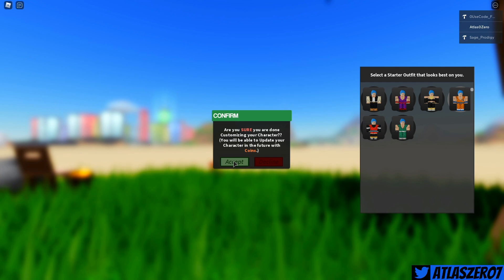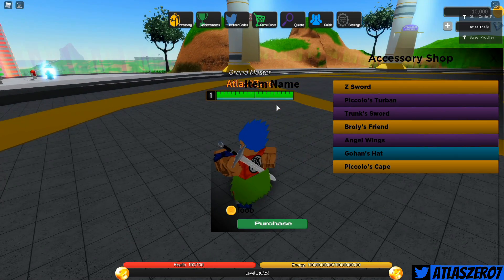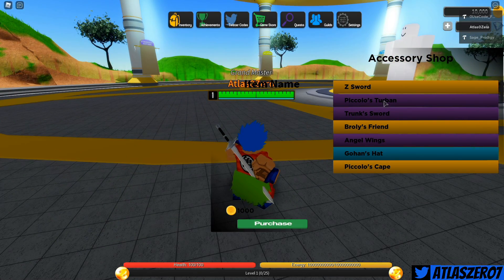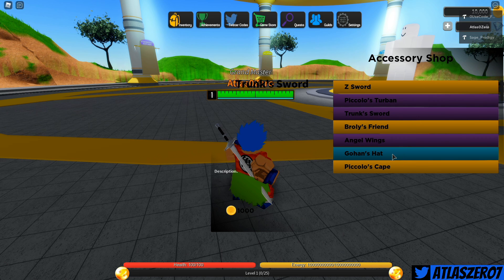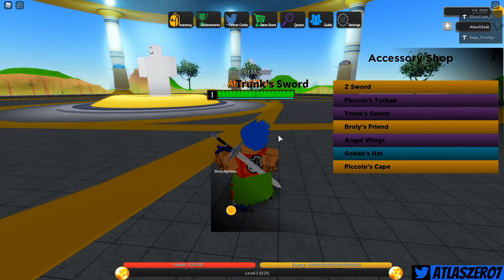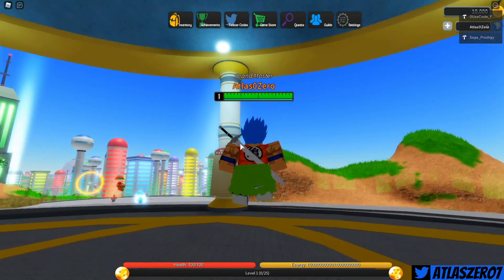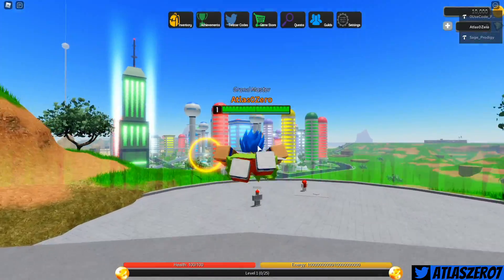It looks like Code Funky is in here. There's an accessory shop — I'm more of a Trunks sword kind of person. You can get angel wings, Gohan's hat... I've got 10,000 coins. Let me figure out how to purchase. Let's roll with the sword — I'm not sure if it's exactly Trunks's sword or if it's just a sheath, but let's go with it.